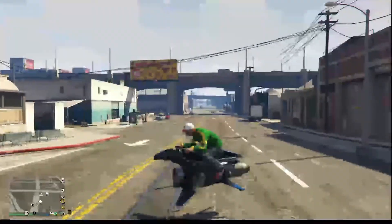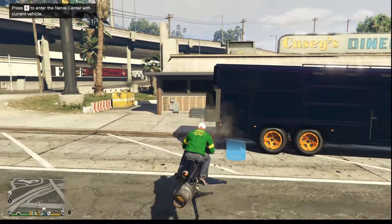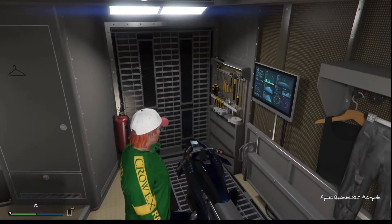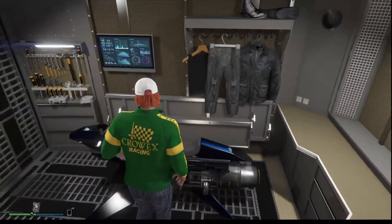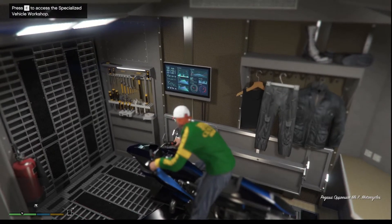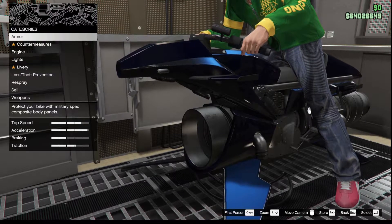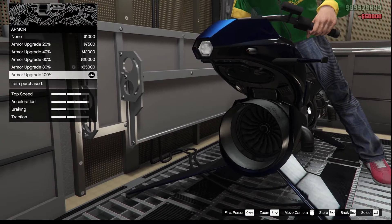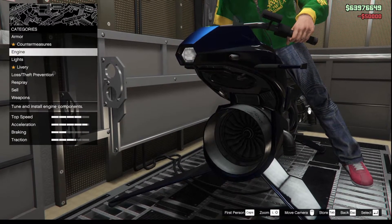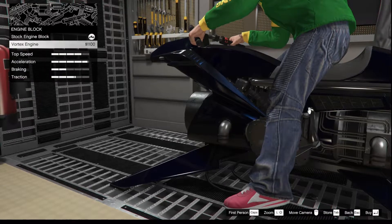To customize the Oppressor Mk2 you need a Terrorbyte, and for a Terrorbyte you also need a Nightclub. The Terrorbyte comes with a workshop if you purchase one — a specialized vehicle workshop is another purchase you'll need — and you can store the bike in normal garages, but you need the workshop to modify it.